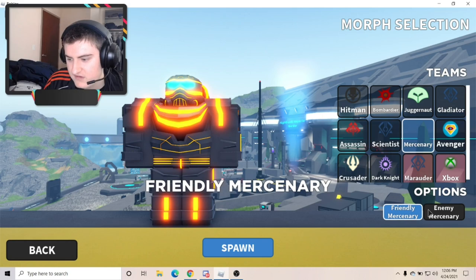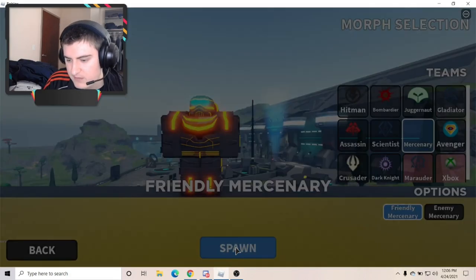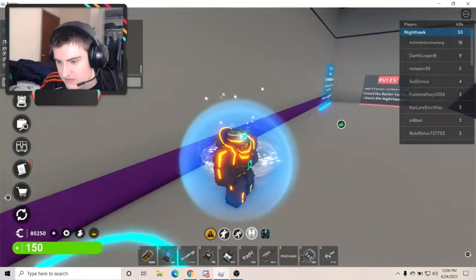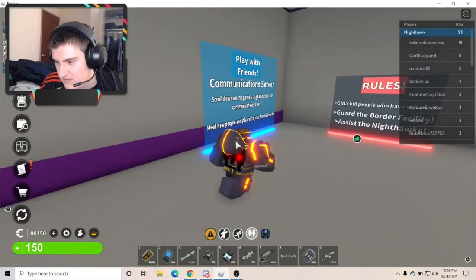It kind of looks like the friendly mercenary has less of a neck than the enemy mercenary. You're supposed to be able to equip the hood by pressing K, but no, I guess they didn't fix that.